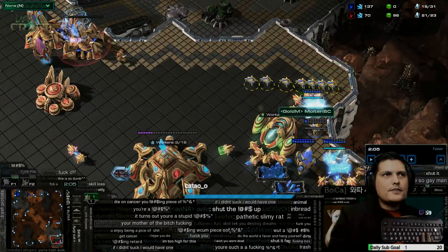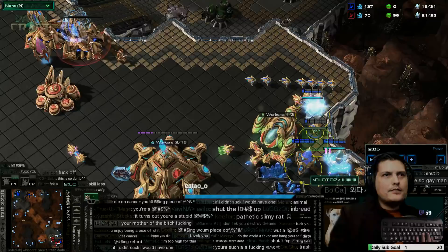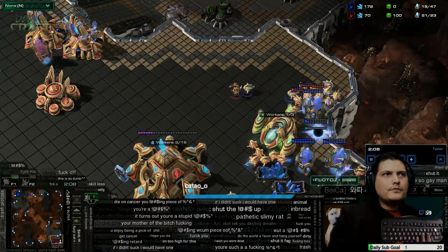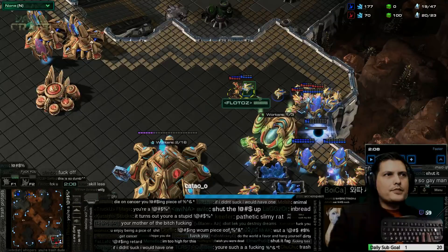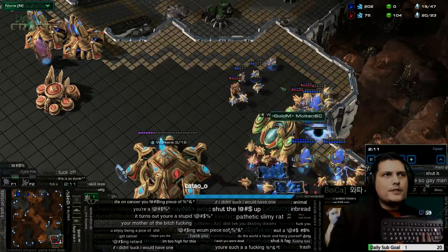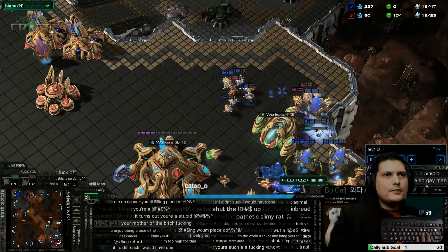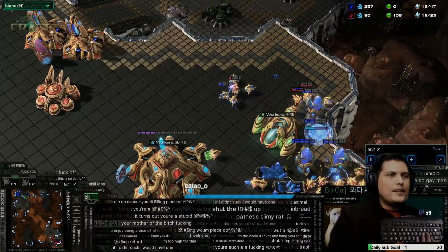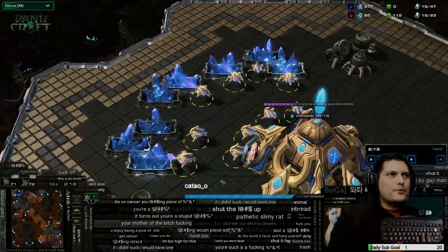By doing that you distract him from being able to take out the cannon in time. This is a very important stage of the cannon rush: get your probes to whittle down his probes so they don't whittle down the pylon, so the cannon goes up. You distract the zealot with probes because as long as the cannon goes up quick and you keep a pylon up, it's good. You're microing and you're macroing at the same time.